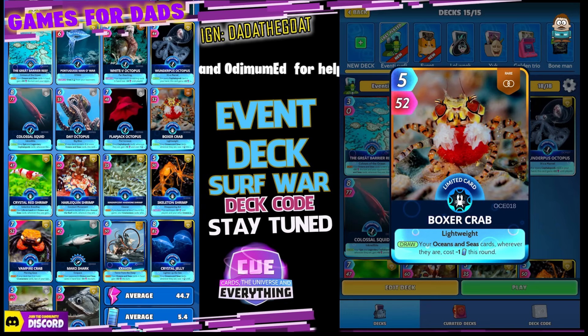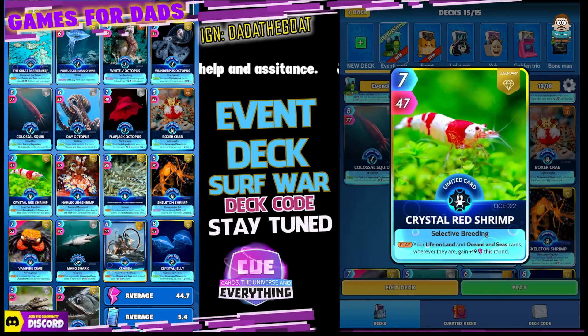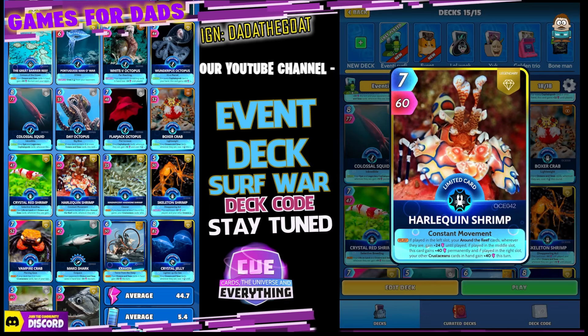Energy is a little bit of a concern, so I've gone with Boxer Crab. He's the first of our crustaceans. On the draw, your ocean and sea cards wherever they are cost minus one energy this round — very good. The Crystal Red Shrimp, the second of our crustaceans — seven for 47. On the play, your oceans and sea cards wherever they are gain plus 19 power this round. Really nice.